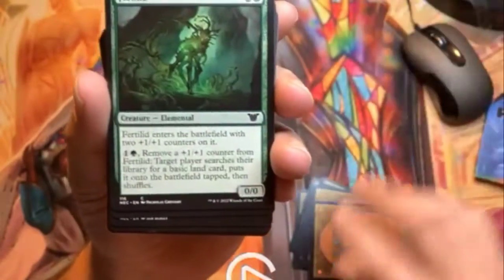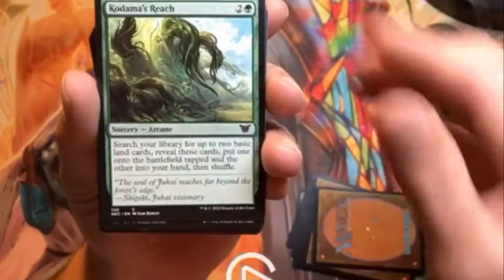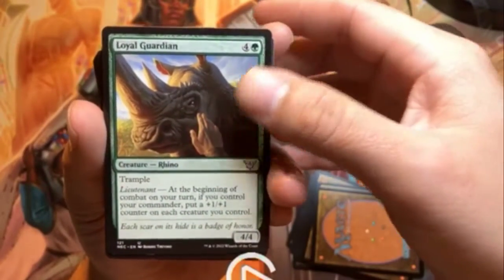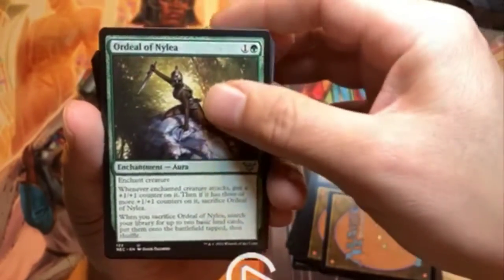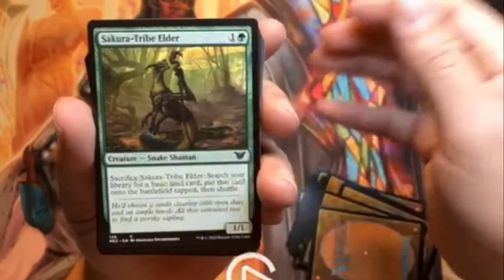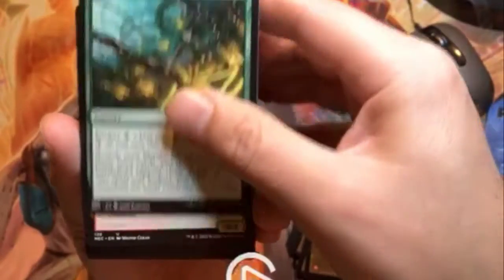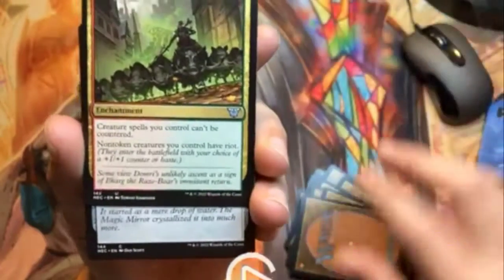There are a lot of Neon Dynasty cards here. We have Akura Ascetic, Slime — a reprint — Beast Within, another reprint. So a lot of reprints: Fertile Hunter, Insight, Kodama's Reach — very nice. Loyal Guardian, which I believe is a commander-only card. Also Snake Umbra.